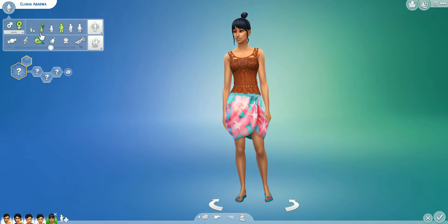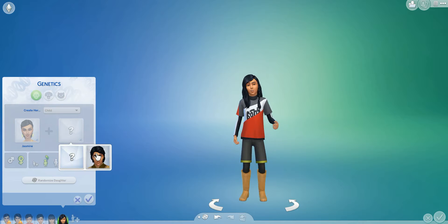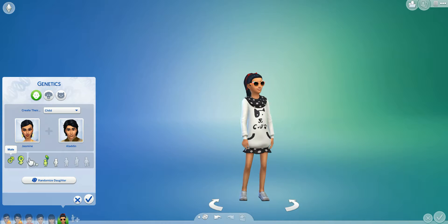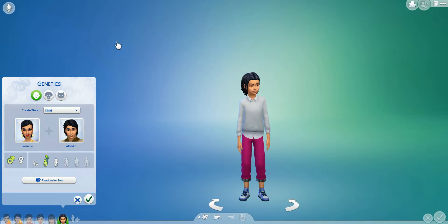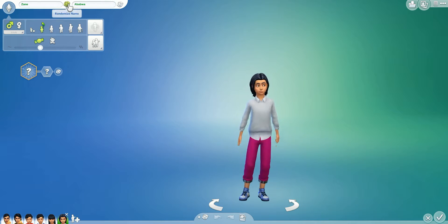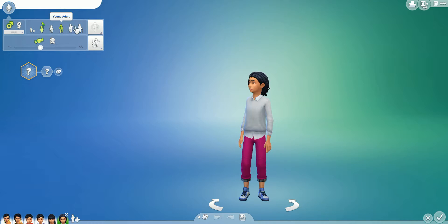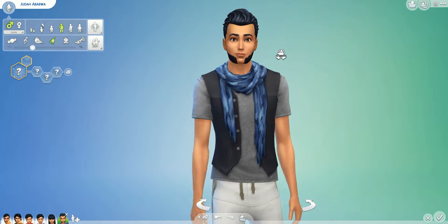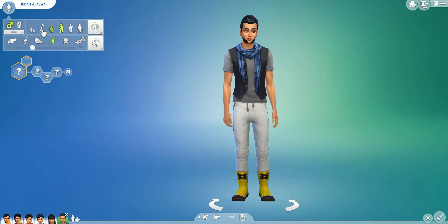Let's put her back into a kid state and move on to make our son. Let's randomize — one, two, three. Alright, he's pretty cute. Let's give him a name — one, two, three. Judah. What do you look like grown up? Oh, not bad. I totally hate your facial hair — I absolutely cannot stand that. But other than that, pretty decent.